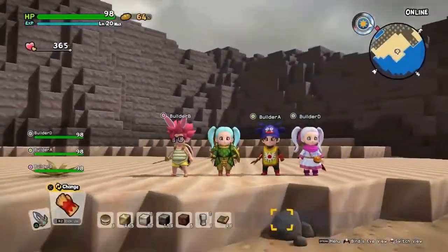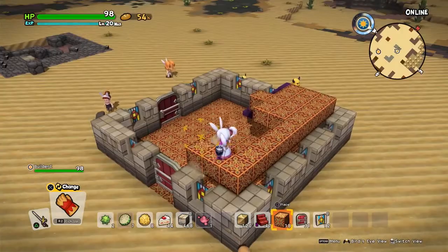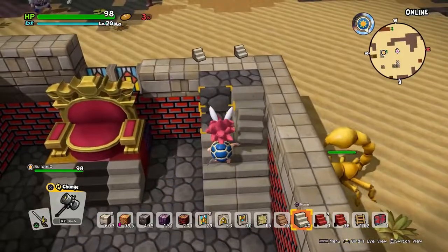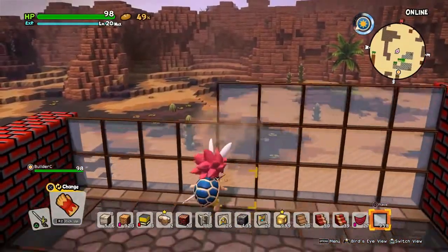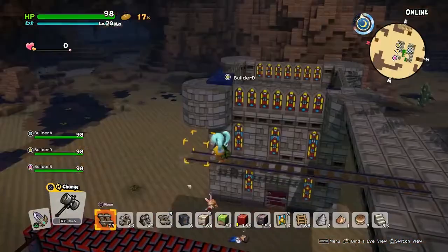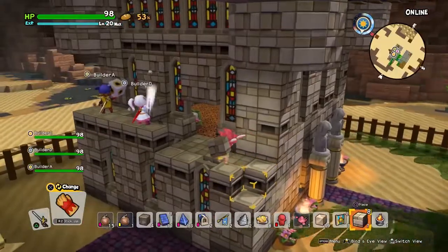Well, there you go! All kitted out and ready for action! For starters, a great build begins from a solid foundation, and here we find our friends building what seems to be a set of towers! These guys are coordinated! I imagine there's been some pre-planning going on here to make sure everything fits together marvellously!